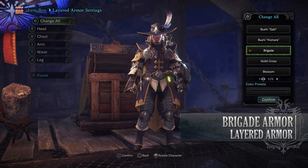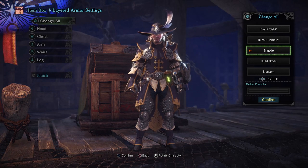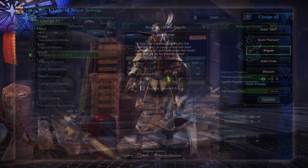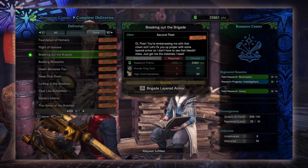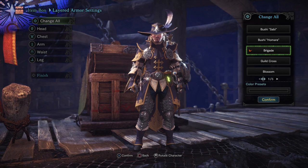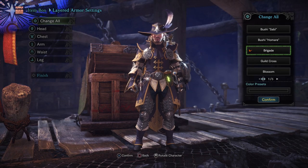Next is the Brigade Layered Armor. This is quite a fancy set with an awesome hat. Once you've progressed through the game far enough, you'll have a quest called Breaking Out of the Brigade. This requires Research Points, a Hunter King Coin — Hunter King Coins are found up in the Gathering Hub by taking on challenge quests, normally the mid-tier ones — and a High Commendation that is easily obtained from Elder Dragons.